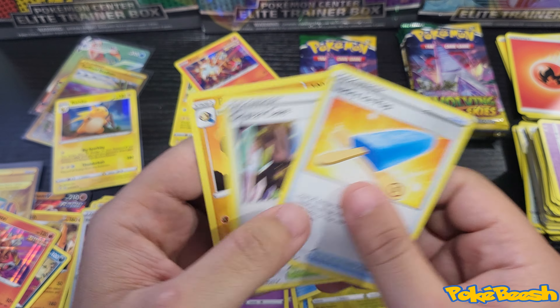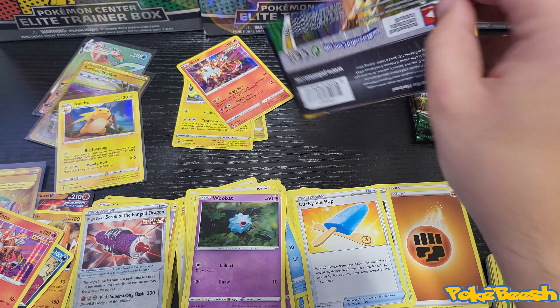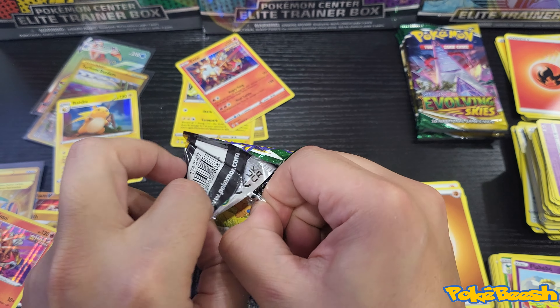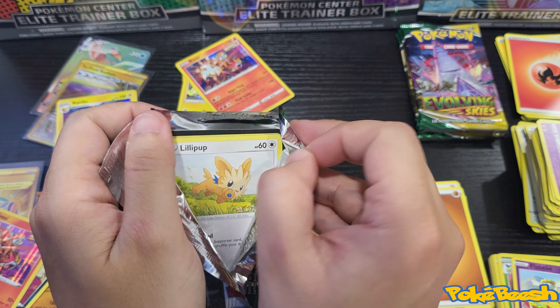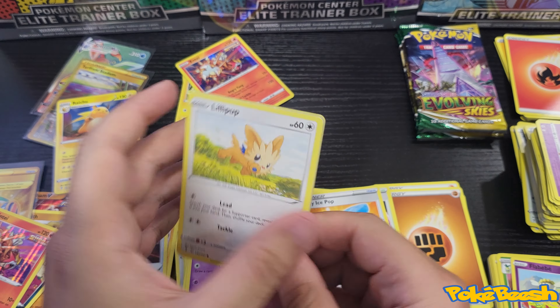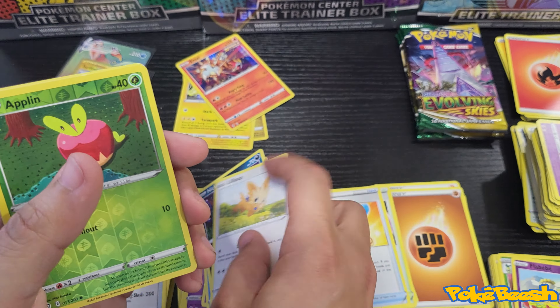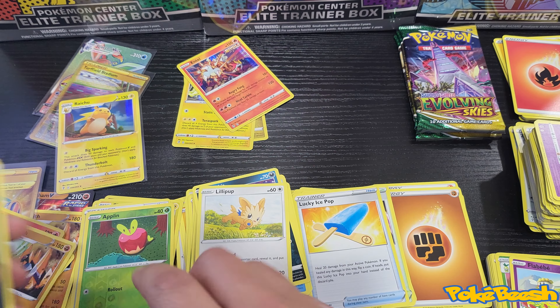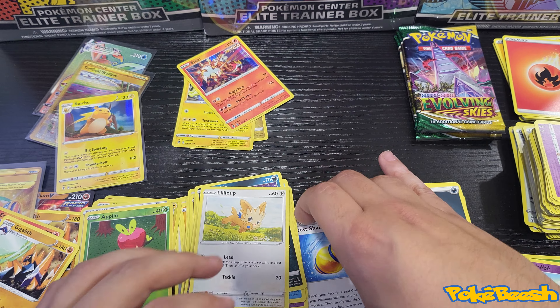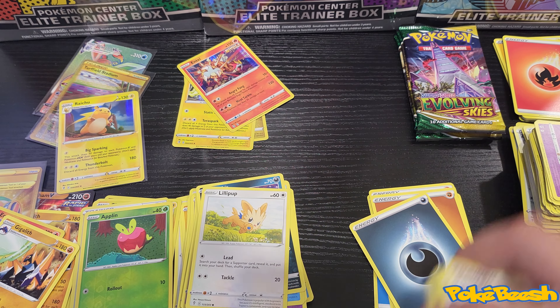Dragon reverse and another Entei hollow. I gotta look up what Single Strike and Rapid Strike mean. We got another non-hollow hit out of that last pack in the third stack.